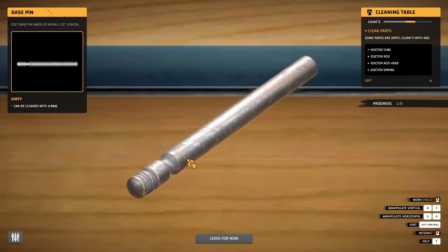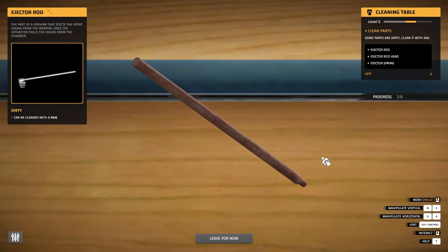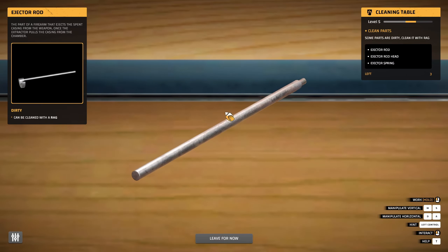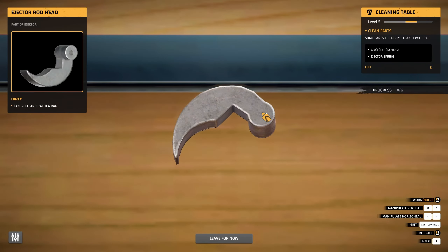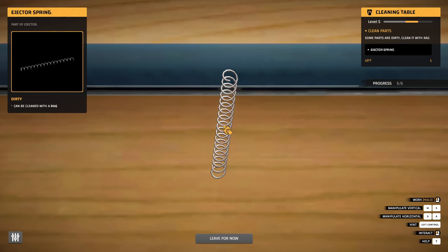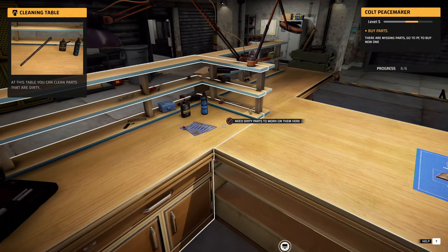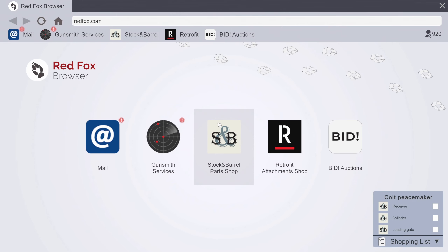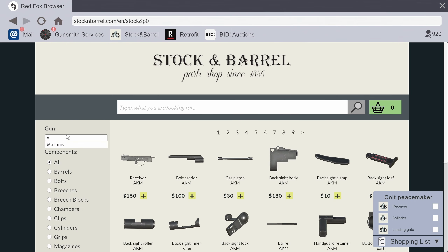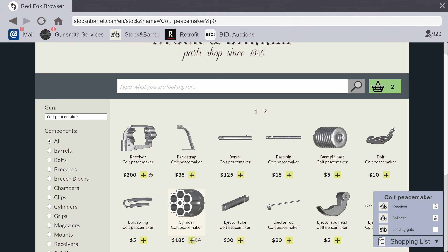Let's clean up what we can. Grab our little rag here. Oh yeah, here we go - that was easy. I wonder if they make any specialty bits and bobs for these old guns. Like could I put a scope on it or something? How do you clean a spring? Cleaning's finished - nice. Now we've got to go buy all the broken bits and bobs. Looking for a Colt Peacemaker. That's the only thing I need - cylinder. I guess this is literally the main part of the gun.